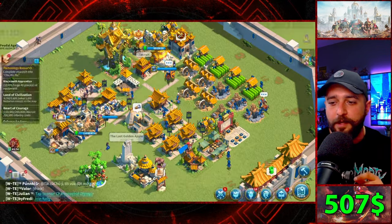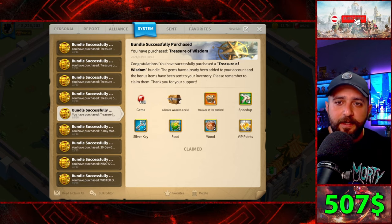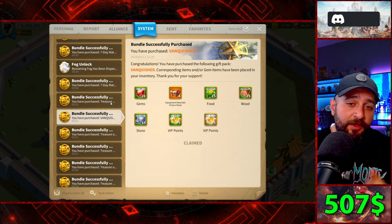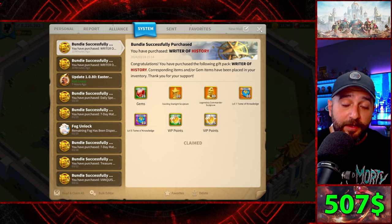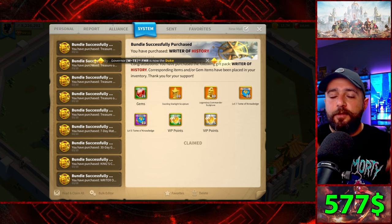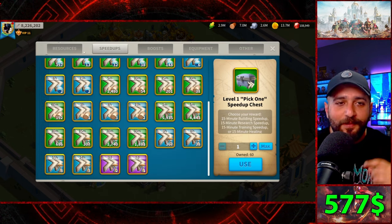Other purchases included Treasure of Courage for one dollar (200 gems) and similar small items — the only reason was spending minimum money for maximum return during recharge events. We also popped a Vanquisher Bundle after getting a legendary equipment piece from regular keys, another 7-day material supply, and two Rites of History purchased today. I'll calculate the final total off-camera and the total amount spent so far is shown on screen now. That's our two-month account update.